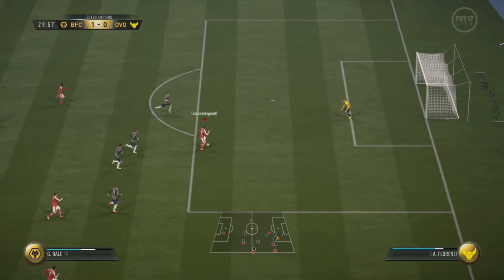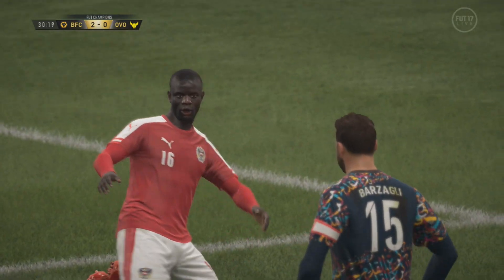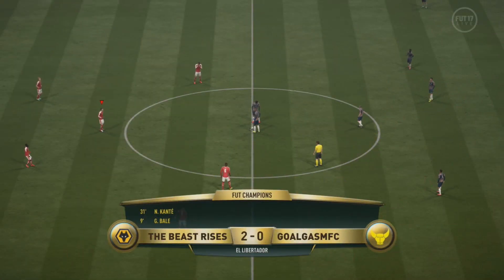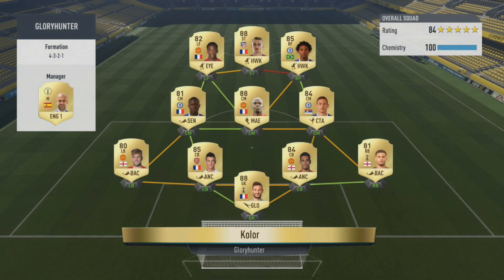We get the ball with Bale here. Looking back in hindsight I should have gone forward with Bale and just taken the shot, instead of slowing down and playing it to Conte and then taking a first-time shot with Conte. Conte doesn't have the best shooting and first-time shots in general are ineffective this year. But it pays off and the opponent ends up rage quitting.